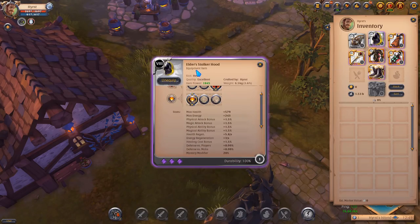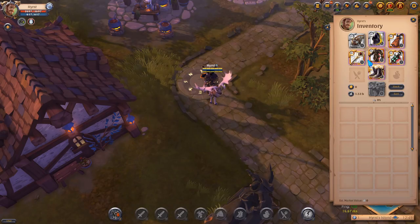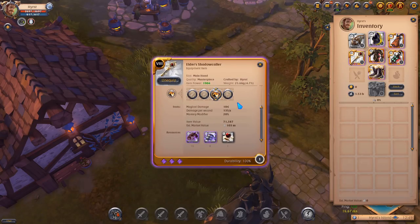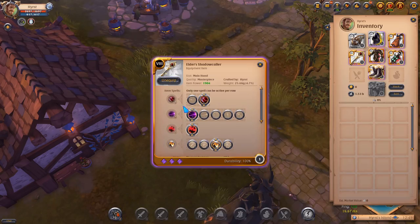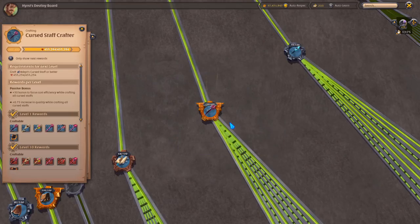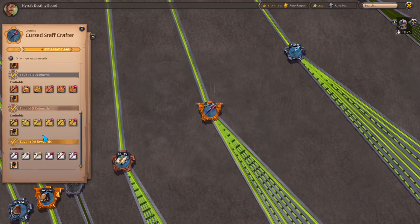Only the stalker hood is Excellent quality, not Masterpiece, but it's just a matter of time before I get Masterpiece from crafting. To be able to craft the tier 8 items, I had to do some power level crafting to unlock 100 spec in every item that I wanted to craft.